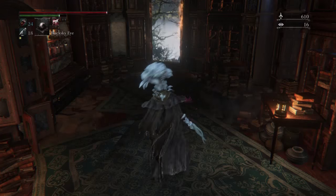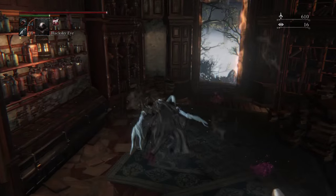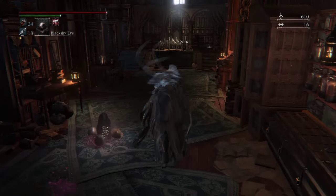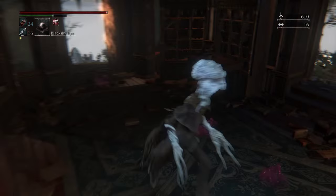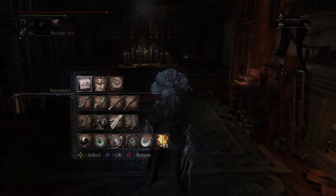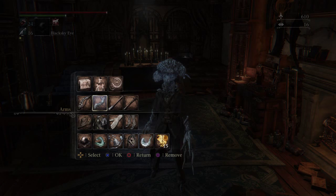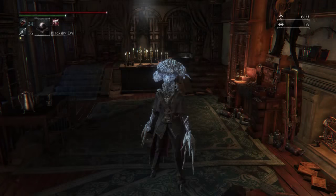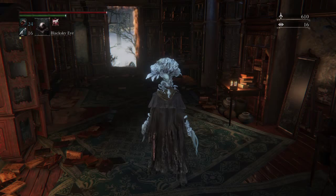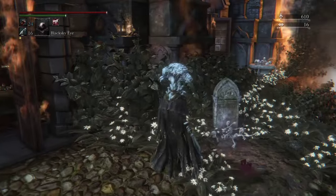For example, your trigger pack, which is not working for me right at the moment. In order to get this, you're going to need two items. The first item is going to be the Kos Parasite. In order to get this, you're going to have to fight the final boss of the DLC, which happens to be the Orphan of Kos.